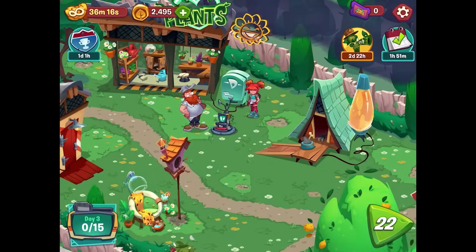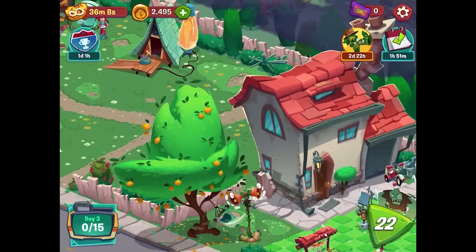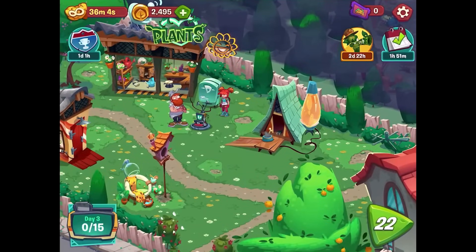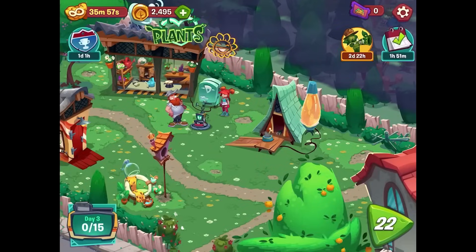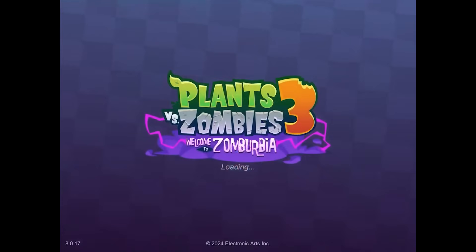Hello Zebra Herd, welcome back to Plants vs. Zombies 3: Welcome to Zomburbia. Today we are continuing our adventure — we cleared up a lot of Crazy Dave's backyard last time and were able to save Mo from being hacked by Dr. Zomboss. Now we need to start a new day, but to do that we need another ticket. Let's go back over here and try level 22.